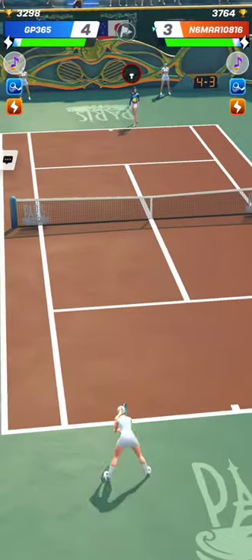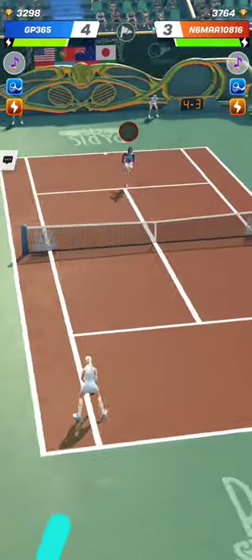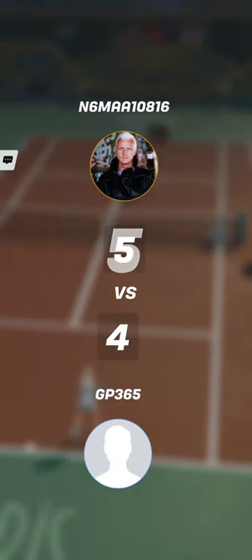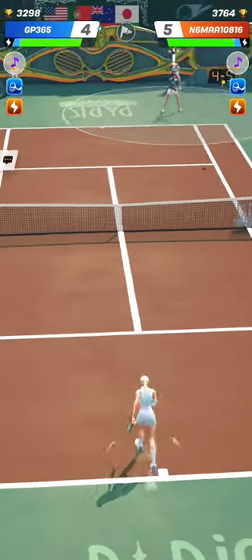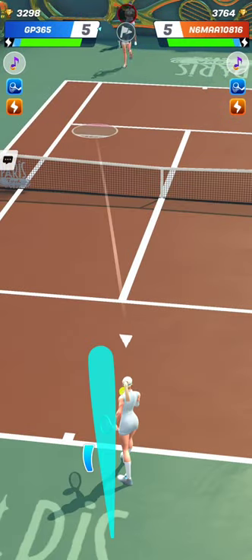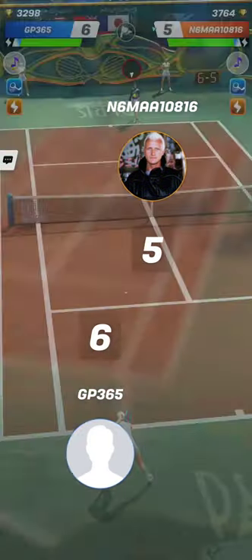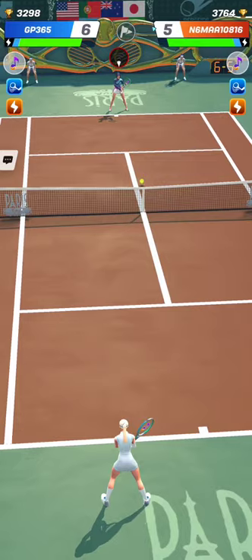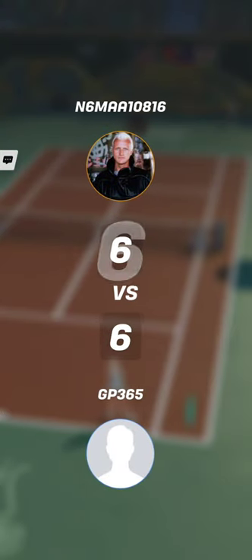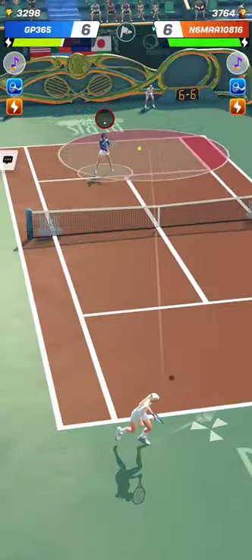I was lucky to hit some winners on the line there, and on the previous point, I was lucky that Professor X was hitting a drop volley into the net. Professor X likes to hit very hard volleys towards the baseline and alternate them with drop volleys, but mostly he will hit hard volleys. So it's not really easy to know when he will hit a drop volley or hard volley, but most of the time he will hit hard volleys.